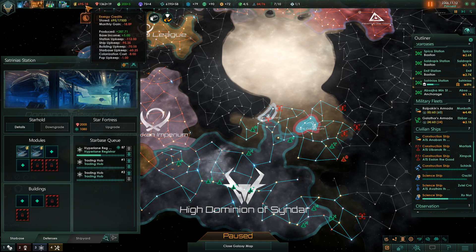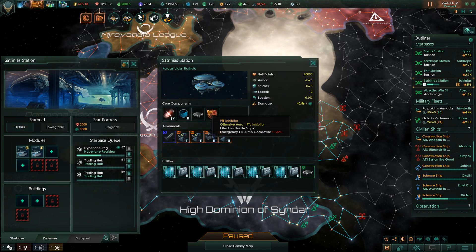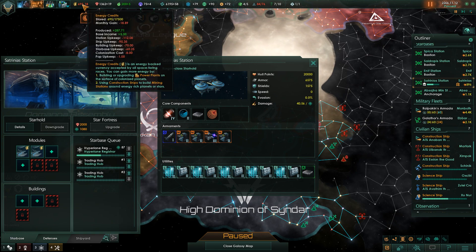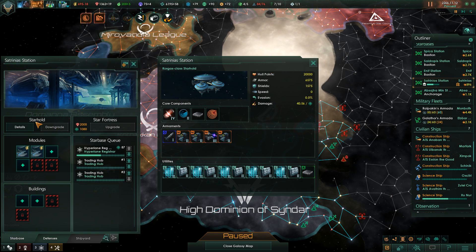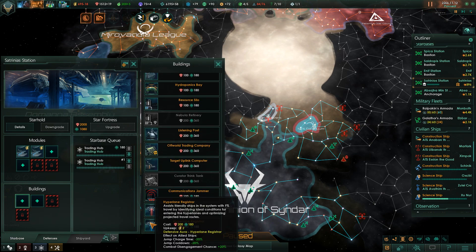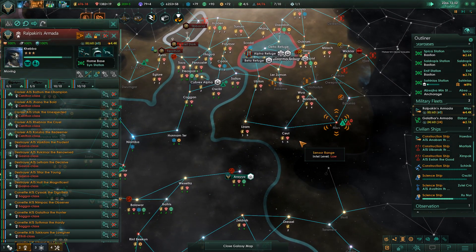Construction complete - and whoa, what? Why is our energy suddenly dropping? I'm guessing it's an upkeep penalty - yes, it's the starbase upkeep. Running this many advanced stations there is actually an upkeep difference even though the tooltip doesn't make it apparent. We're now in the hole a little bit, so let me get those trading hubs built first and then we'll do the hyperlane registrar after that. I think it's also because we just built a bunch of new ships.